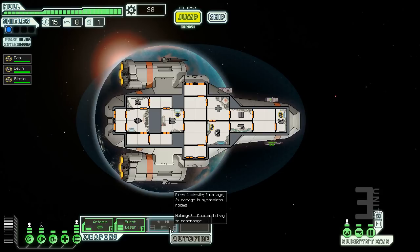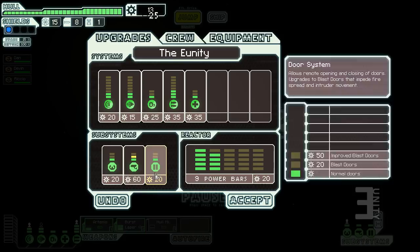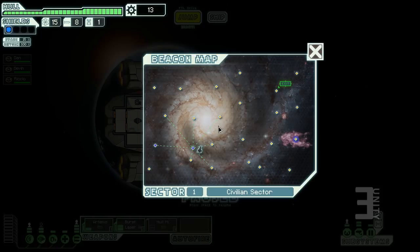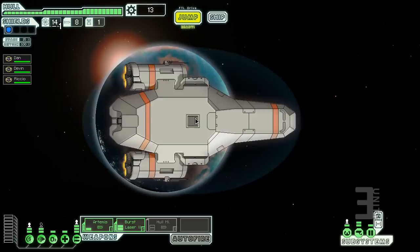Hull missiles do more damage in rooms without systems, as opposed to rooms with consoles. We'll upgrade sensors so we can see enemy ship interiors — in that last battle they were all blacked out. Now we'll jump to the next sector. It's a bit slower paced than Binding of Isaac. Each jump costs one fuel so you can only make a limited number of jumps.